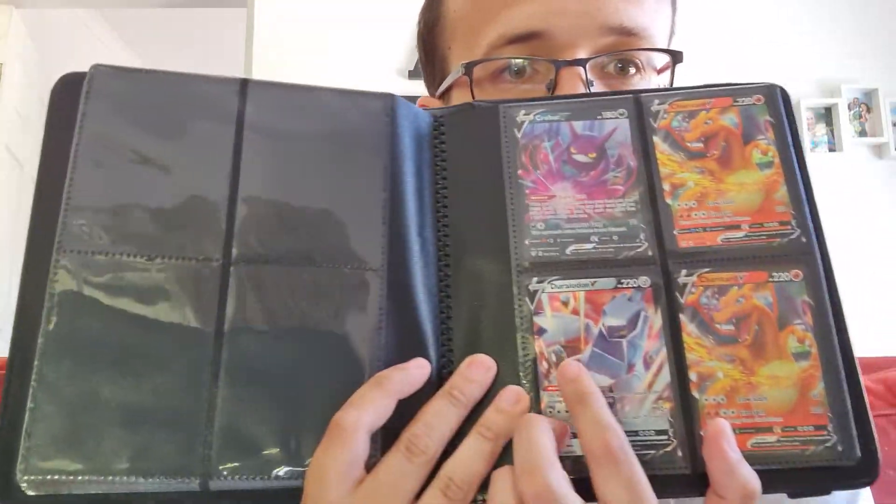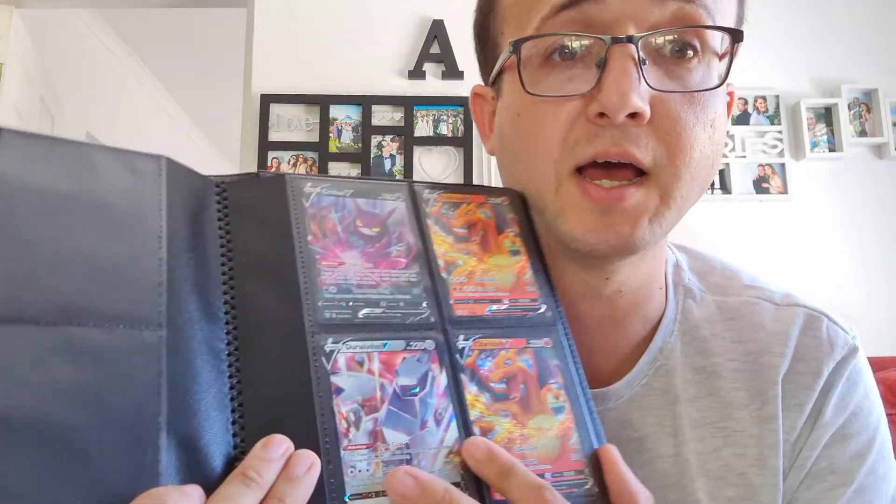I've got the Shaymin and the Crobat from Darkness Ablaze. From Champions Path the best pull was a Jolteon V — I'm probably mispronouncing that — and a card that's not in my hands yet because it's got a buyer waiting to collect, which is the Kabu rainbow rare trainer. That was the best pull at just $7 from about 20-25 packs opened. Pretty vicious — I lost quite a bit on those packs, but that's just how Pokémon cards work.